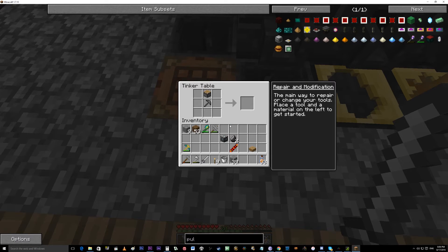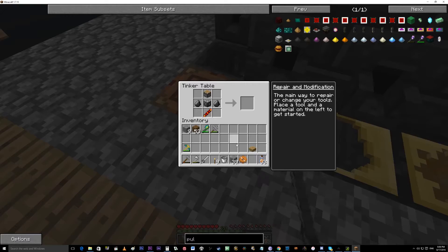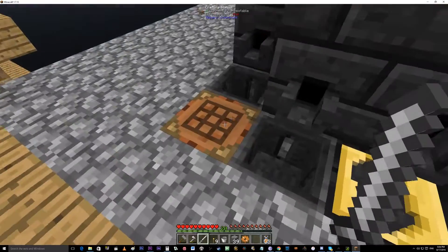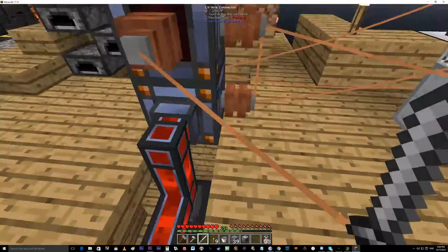I'm gonna put the piston in there, that, there, that, there. One copper gear there, and the other copper gear in the other slot - and I have a pulverizer! The pulverizer can actually be powered by this leadstone flux duct, so I'm probably just going to put it there for now as it slowly gets power.